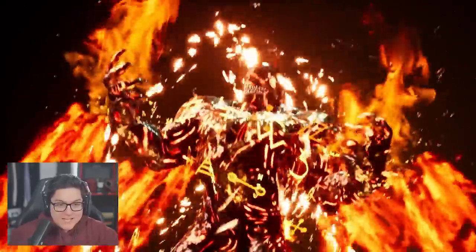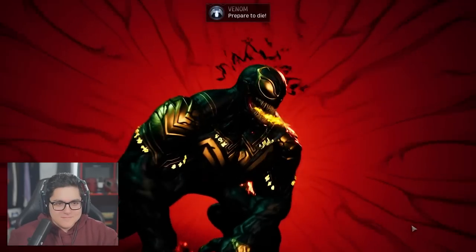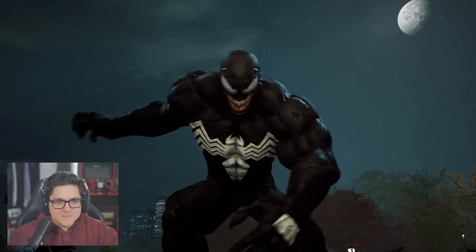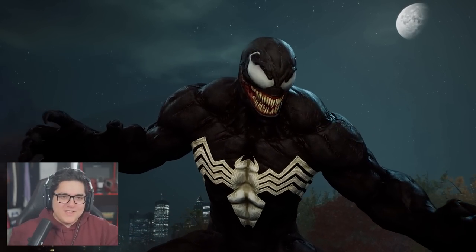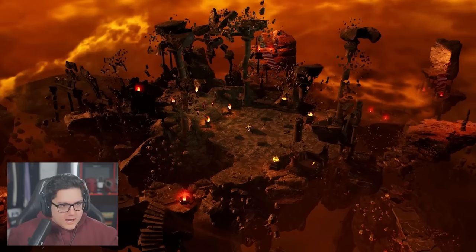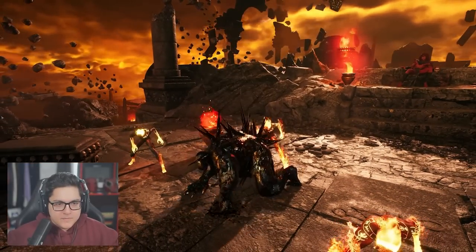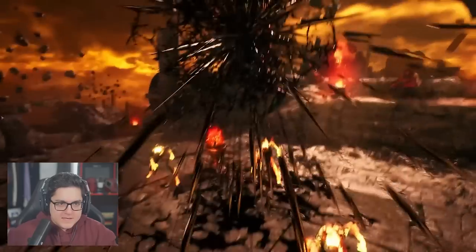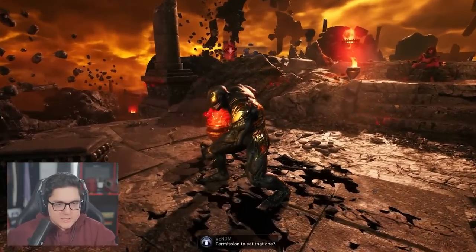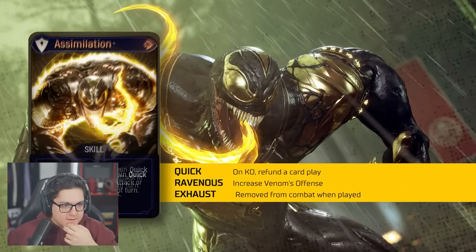That's really good. It also has everyone's favorite word tagged at the end: Exhaust. That, my friends, is what I like to call bonkers. This can allow Venom to go on some pretty intense streaks if you've got the right cards for the right time and if you're planning correctly. There are also some abilities in his kit that prevent Venom attacks from consuming ravenous, so you can kind of see where that's going, but I'll let you guys figure it out when you see all his cards. The upgrade to Assimilation grants Venom one ravenous on play, just in case you weren't in tip-top shape to begin with.